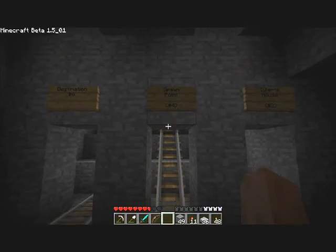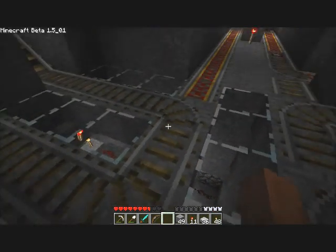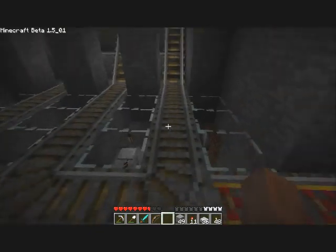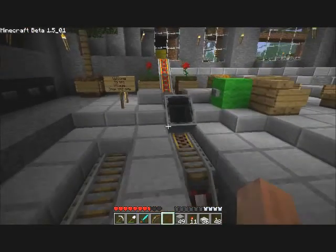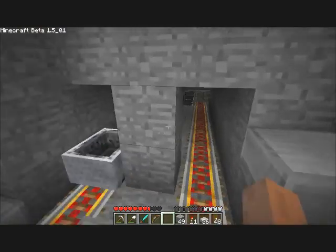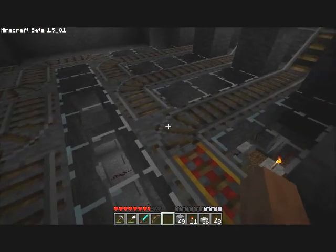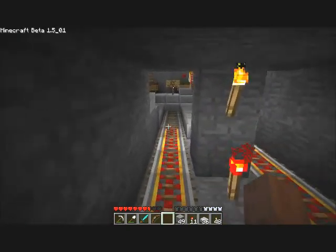Say, for example, you're coming fresh from the spawn point because you died. You would come in here and, with the track set, you would go right back out. We don't want that to happen, so every outgoing cart here always resets the destination. That way, any players arriving always come in to the arrival deck right here.